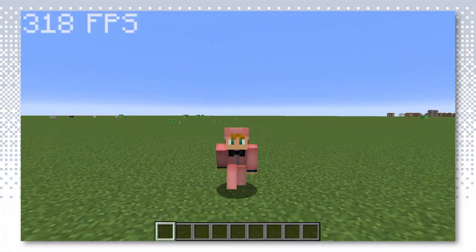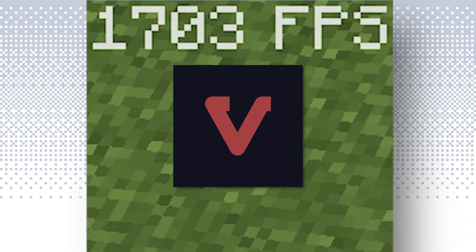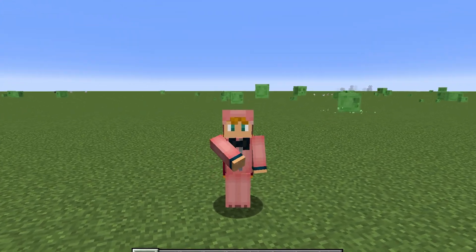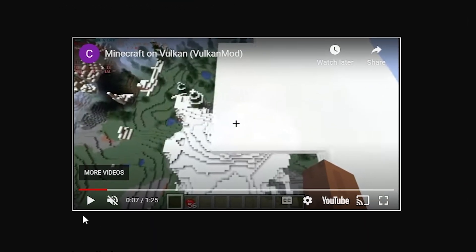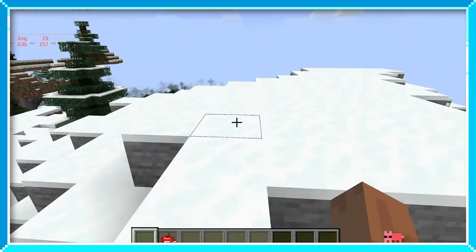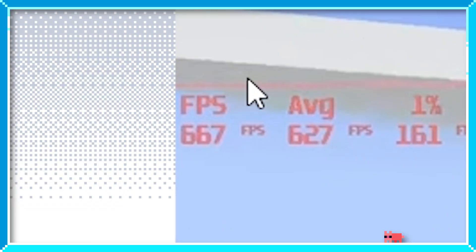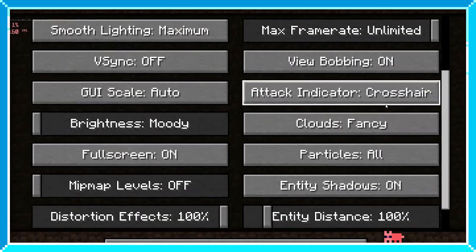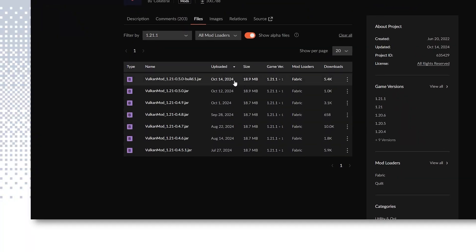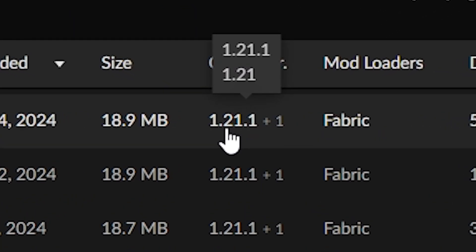We now have the fastest performance mod that has ever existed for Minecraft — first OptiFine, then Sodium, and now Vulkan. The name itself doesn't suggest much, but it's a performance mod and it's supposed to be really good. Just look at this promotional video showcasing someone in Minecraft version 1.16 getting over 600 fps on fancy graphics, which is very good. They've also recently updated to Minecraft version 1.21.1, so it's up to date.